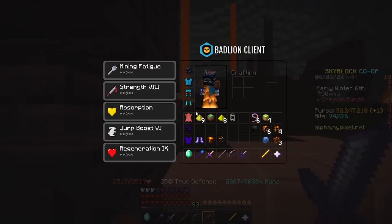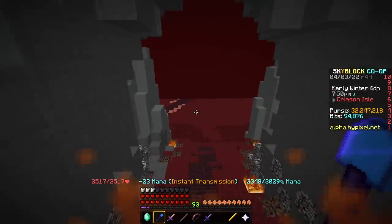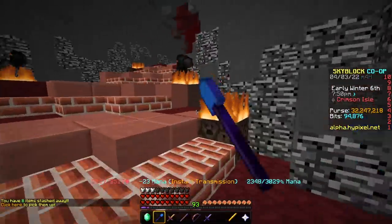In order to get this free armor set, you're going to need to do a few things, including kill the Magma Boss. The Magma Boss is underneath the volcano — you'll tunnel down, you'll see him, he has a bunch of different phases, he can be kind of annoying. I recommend you do him with other people, otherwise it kind of sucks.